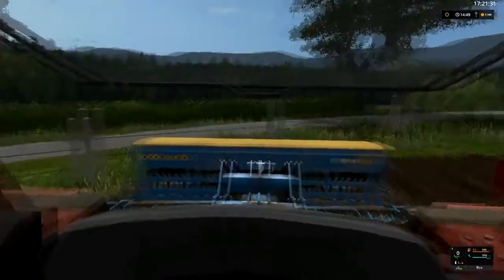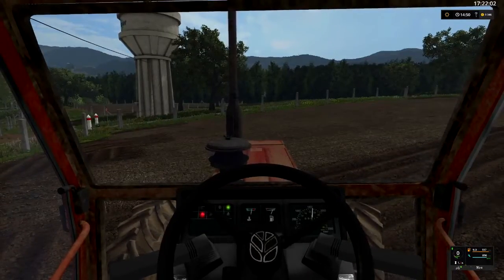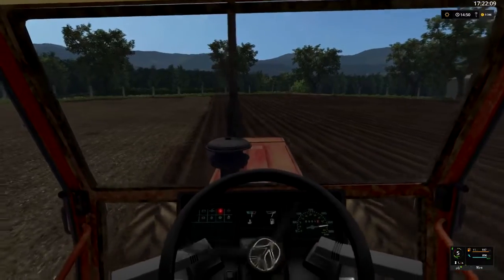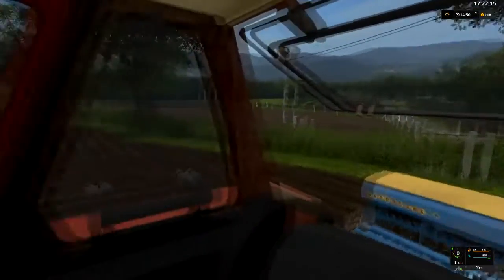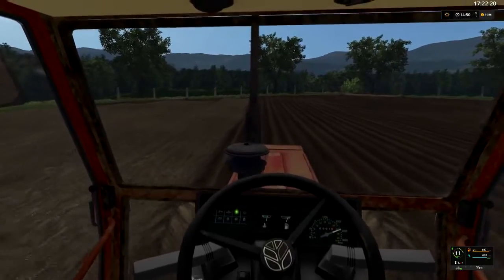La RC rotative fait le taf — vous voyez, ça se fait super bien, ça va relativement vite. Fiat, vous pouvez le télécharger d'ailleurs sur le site officiel. Semoir en 4 mètres, RC rotative en 4 mètres, 140 chevaux devant — ça suffit amplement.